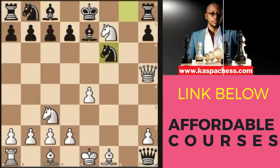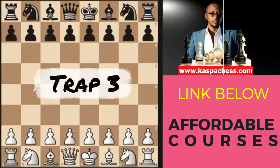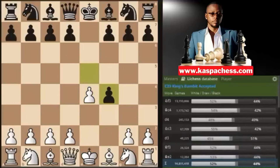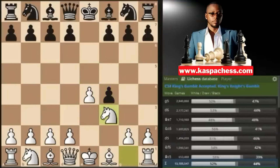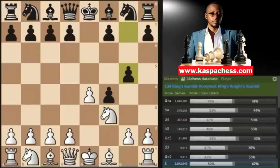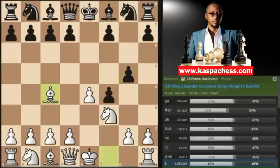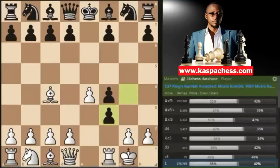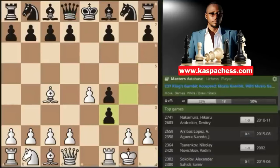Trap number three: again pawn to e4, e5 by black, pawn to f4, and black takes. This time instead of knight c3, you can still go bishop c4 — that's one thing I like about the King's Gambit, there are so many ways. Black will play g4 to chase your knight away and then come with queen h4 check. But this time, if you want, you can simply castle short, completely sacrificing your knight on f3. This is playable even at super GM level.